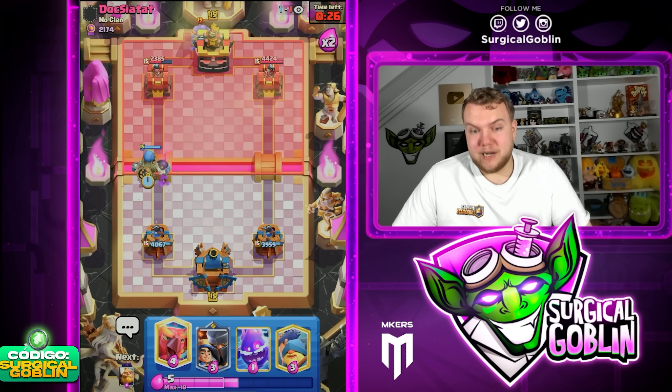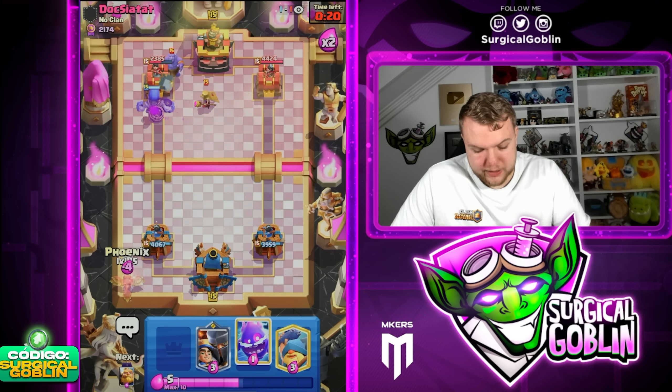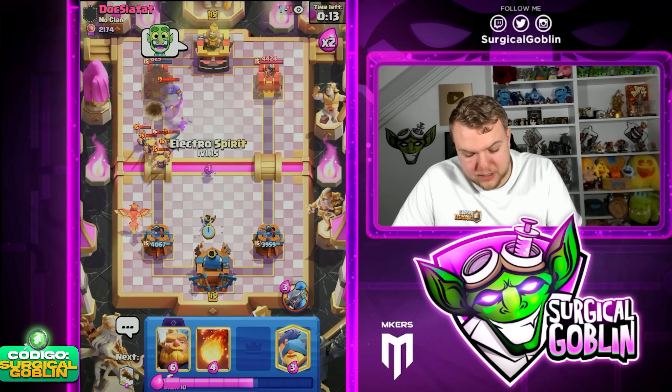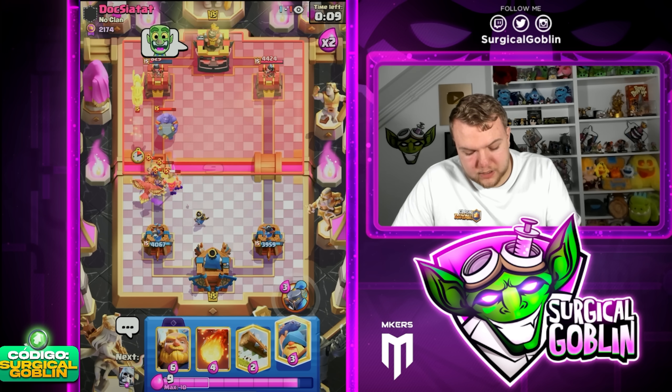I was about to say let's predict the Electro Giant, but instead he goes with Bowler. Good Giant Skeleton still though — he has an awkward cycle right now. Wait, he has nothing for the Giant Skeleton! Giant Skeleton is onto the tower, and just like that I think we actually won this matchup. It's not over yet — 800 HP — but that was such a good connection for us.